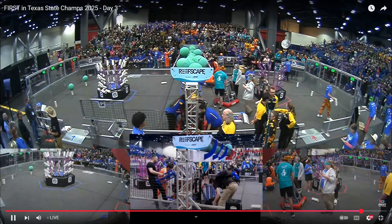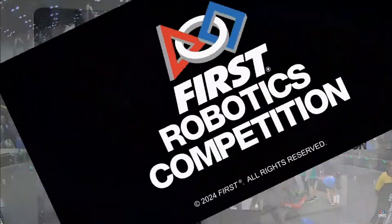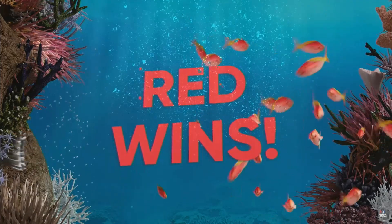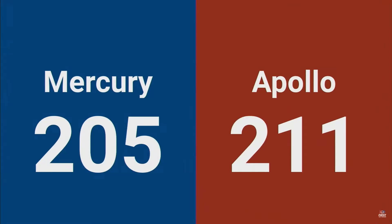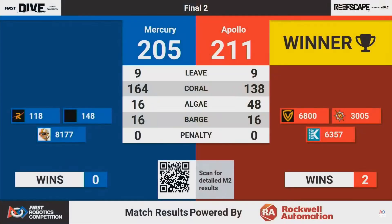Just six points separating these two alliances. Scores going up on the screen — it's going to be the Red Alliance winning this one, 211 to 205. Let's hear it for our Mercury Alliance: Teams 118, 148, and 8177 for a valiant effort here this weekend at the First in Texas District Championship.